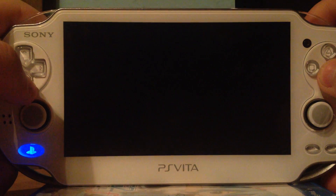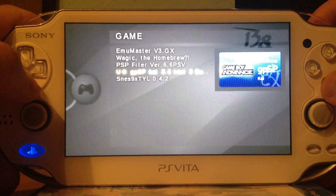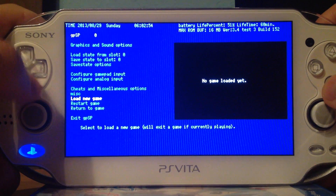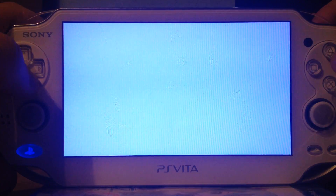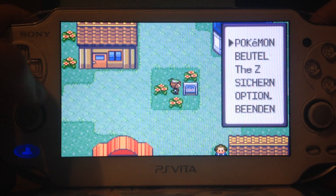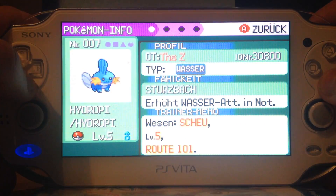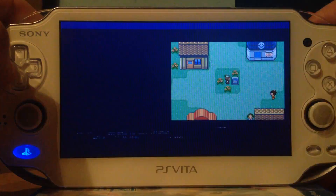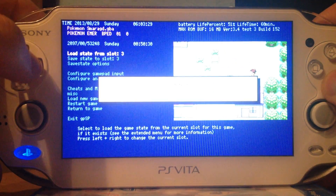Exit, let's go to the Game Boy Advance games, and then a homebrew, and I think then I'm pretty much done. Game Boy Advance game — Pokemon. There we go, you can walk, you can check your Pokemon, you can save states, you can load states, so everything is working.